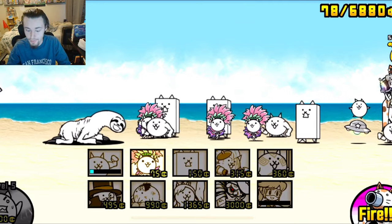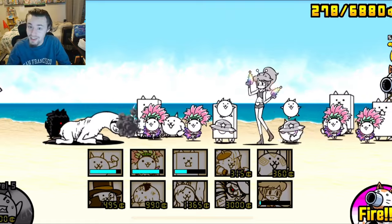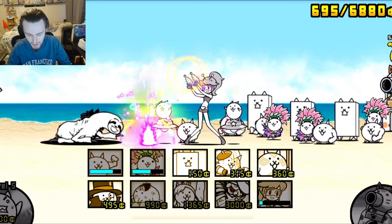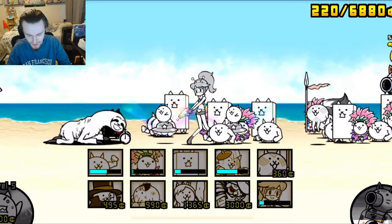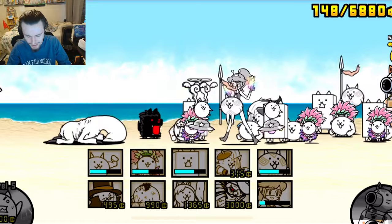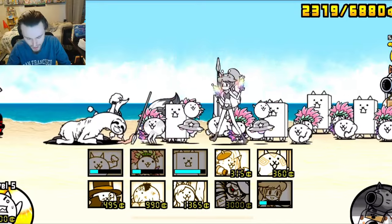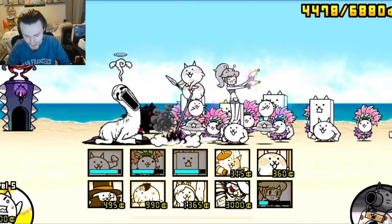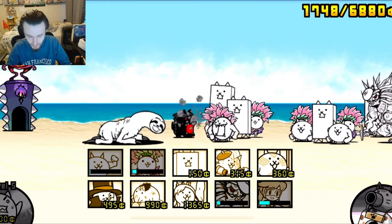Now we have the legend rare out — maybe it'll be able to hit the sloth, maybe not. We have a couple of black doges out but we should be able to kill those pretty easily with the legend rare. The meat shields are dying which is not great. The sloth actually hits the legend rare — that is not great. We'll get some money from the black doges at least. There's a dog now too. The problem is the sloth hits the legend rare — the legend rare is dead now. That is not great.